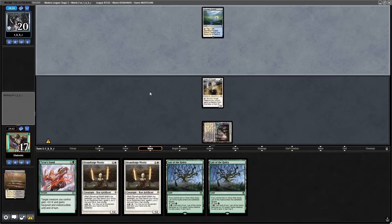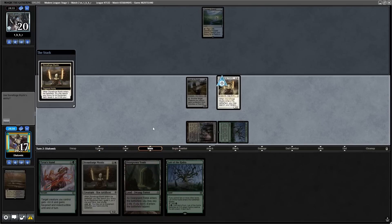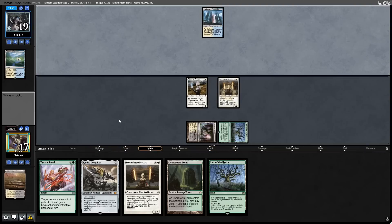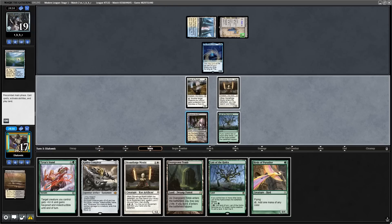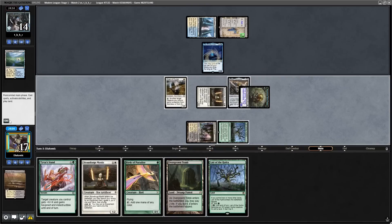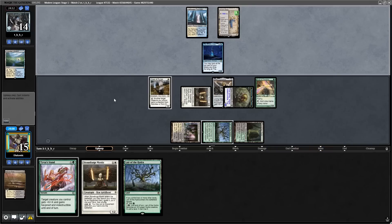The opponent starts off with Flooded Strand, suggesting a control deck, but with the land off the top I'm slamming this Stoneforge Mystic to go get Kaldra Complete. It turns out they're not on control — they play Urza's Saga and the Reality Chip, so they must be on Hammer Time. Kaldra Complete is really good against Hammer Time, so I want to get that on the table as soon as possible. Instead of playing a tapped land, I play my Birds of Paradise so next turn I can play Stoneforge Mystic and tutor another equipment.